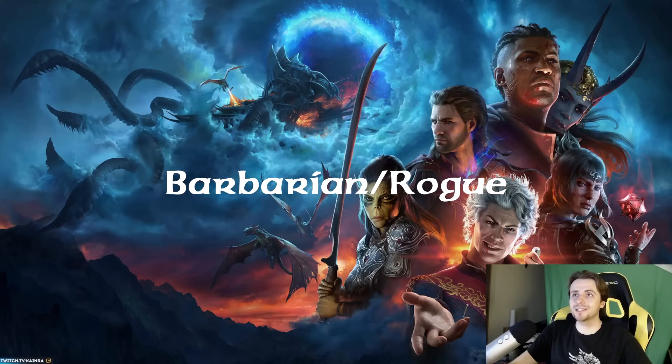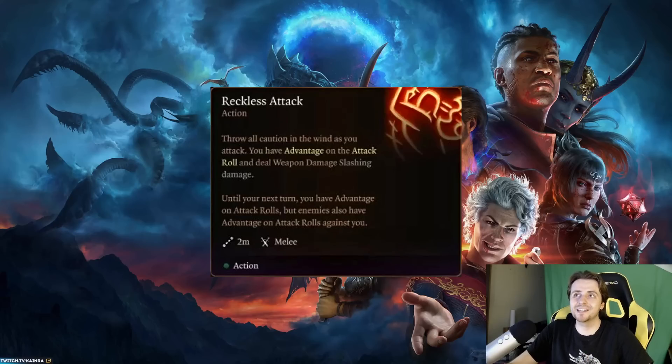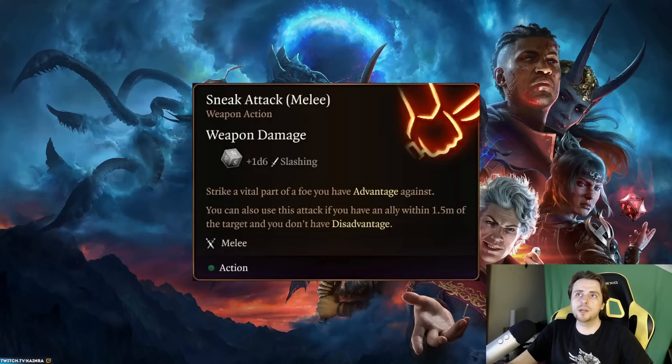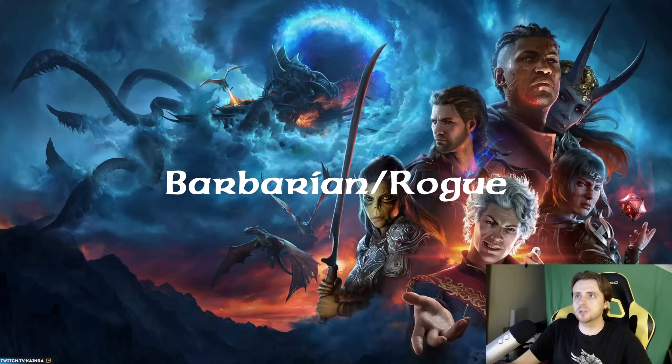If I had to guess on level spread, I'd go gloomstalker 5 first to get the additional attack, then assassin to level 3 for the assassinate critical action, then two levels of fighter for action surge. Another somewhat unconventional build is the barbarian rogue - not your typical assassin, but a shouting angry street-fighting bully that relies on barbarian's reckless attack at level 2 to trigger sneak attack by giving you advantage. You can grab the berserker subclass for frenzy as a bonus attack, and combined with the thief's fast hands you get an additional bonus action for another frenzy attack - a lot of attacks. For level spread, most people go two levels into barbarian then 10 into rogue.